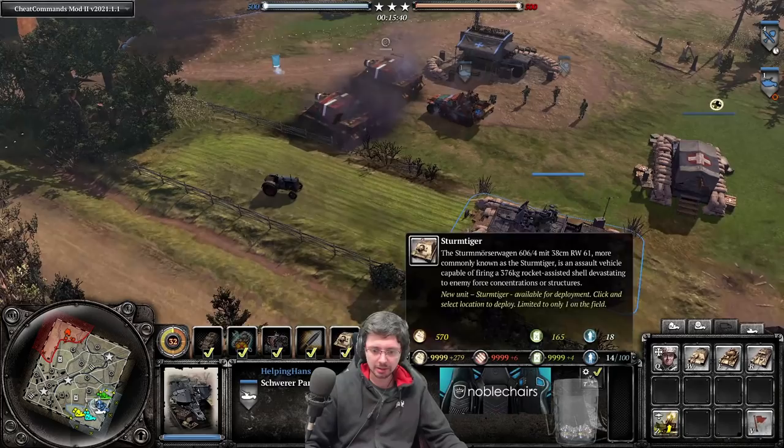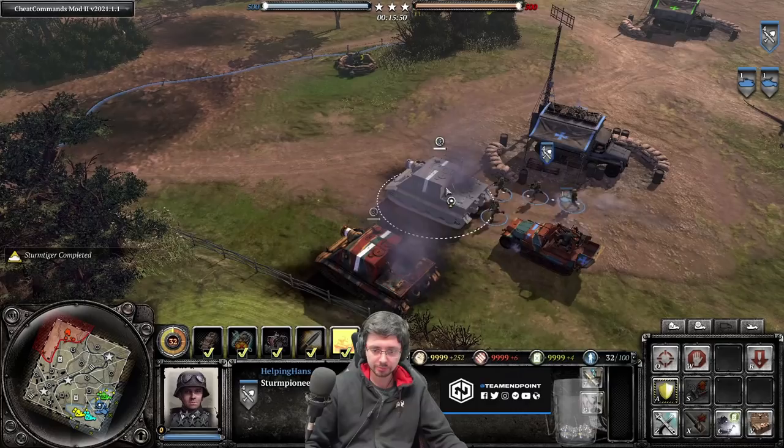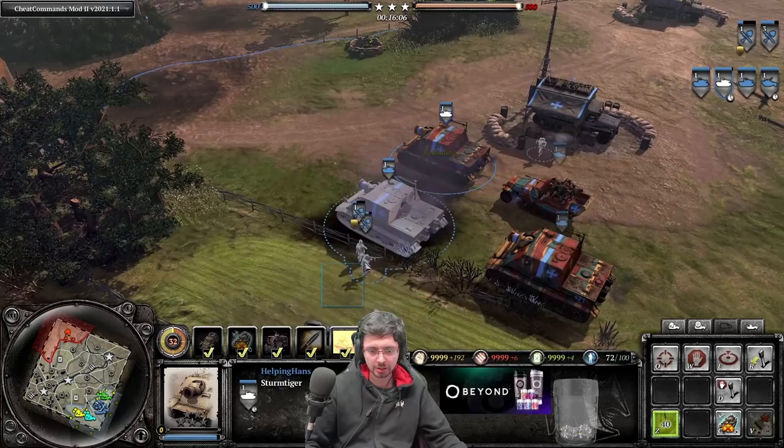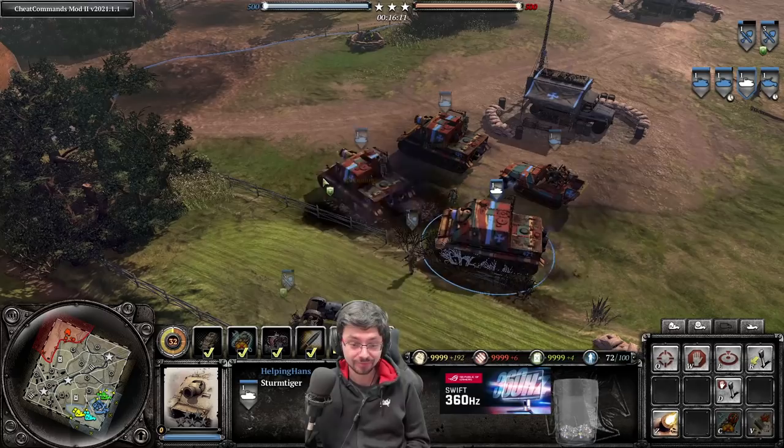And then another Sturmtiger we can call in — boom. Once that's done, if you want them, we can recruit these, and there you go. You do have to reload them again once they become abandoned, but there we have three Sturmtigers now — awesome! This will definitely catch your opponent by surprise; no one ever expects this many Sturmtigers on the field.